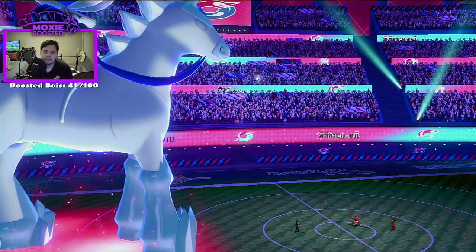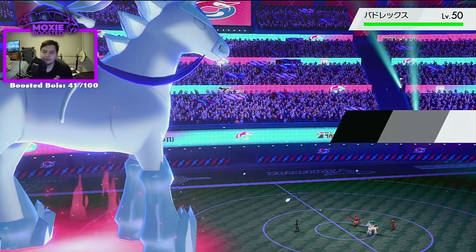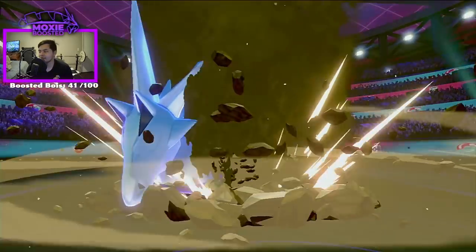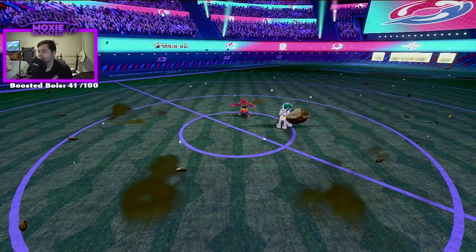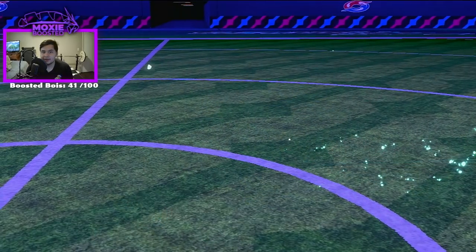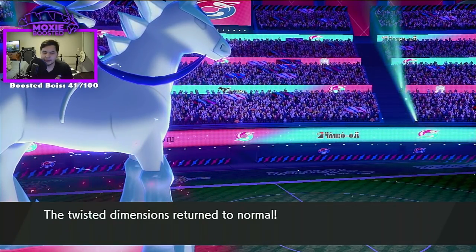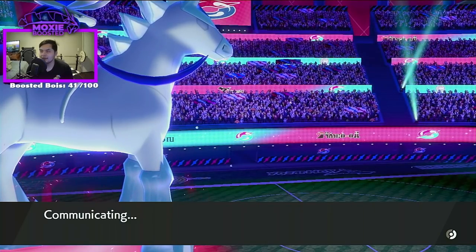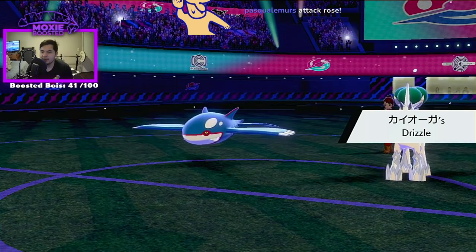Zacian? I forgot — they don't have a Zacian, they have a Calyrex Ice. I'm an idiot. No, I think I win! Why did I think they had a Zacian? I'm just so used to seeing Zacian-Kyogre. And the one-shot — that should be a win. Because they can't activate their weakness policy and I'm at plus two special defense. I used the Max Hailstorm turn two. Plus two special defense would be more than enough to win with Glacial Lance, especially if I'm at plus one attack.